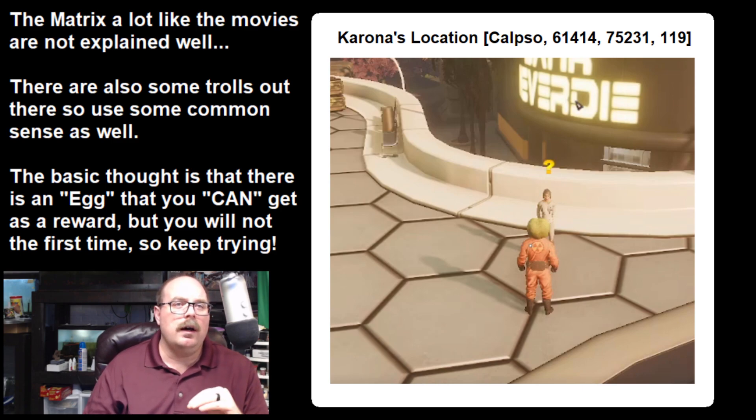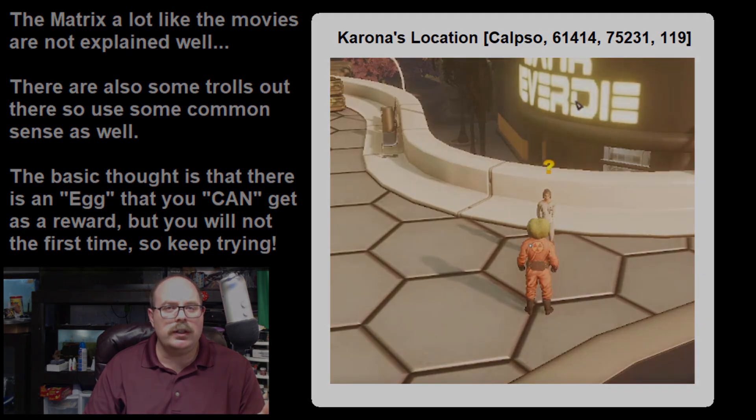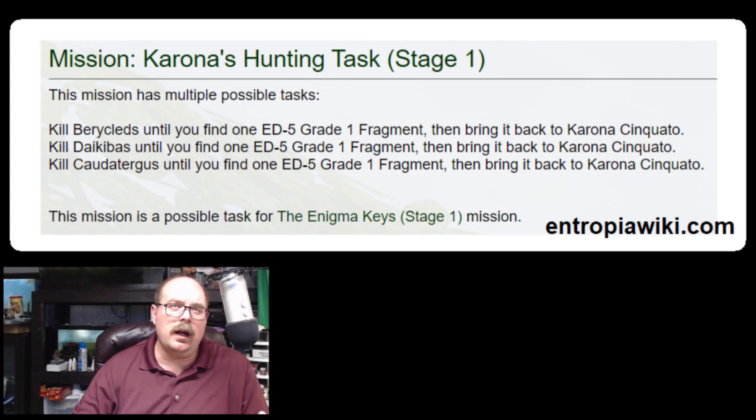For the mining tasks, you'll have two choices: Listerium or Oil. Right there in Port Atlantis, a great place is the Acapulco Islands — they have only Listerium and Oil. I did that while doing a mining craft, took about 50 PED, and got enough to do a thousand-click run of basic filters. I try to stack tasks together like that — check my earlier videos for more on that.